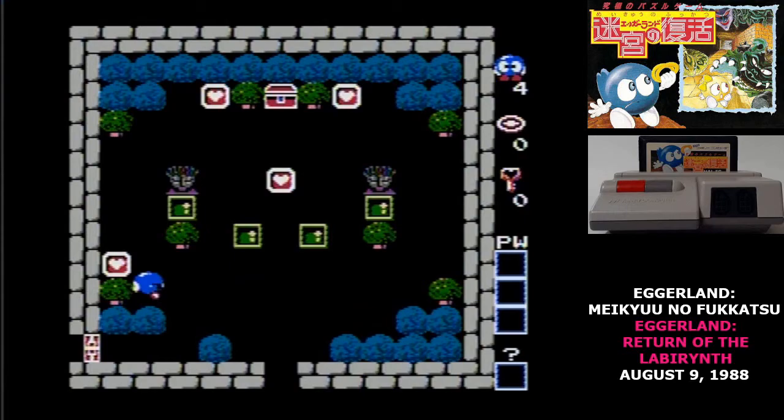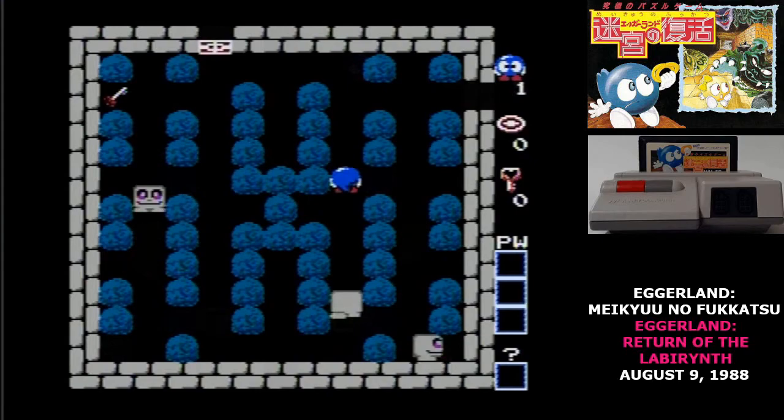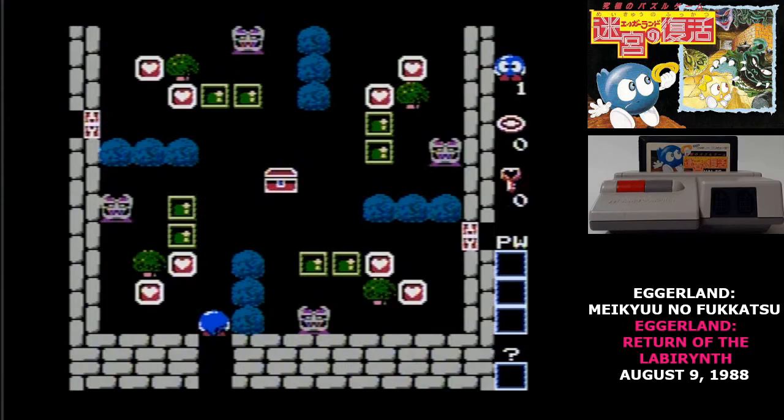The goal on every stage in Eggerland is to first collect all of the hearts, then collect the item from the chest. When you get the chest's item, all of the hostile enemies on the map vanish. You're controlling Lolo, the little blue blob.